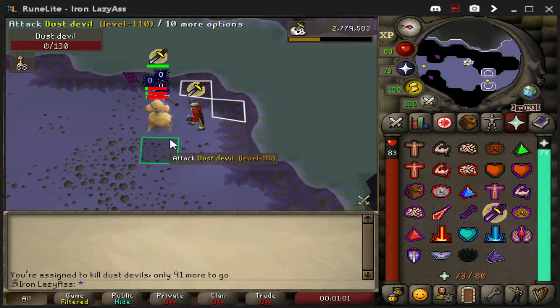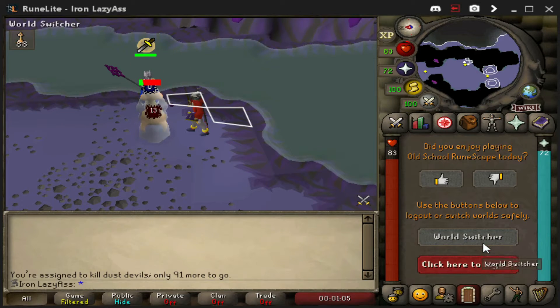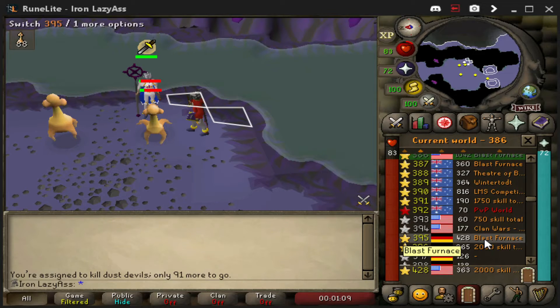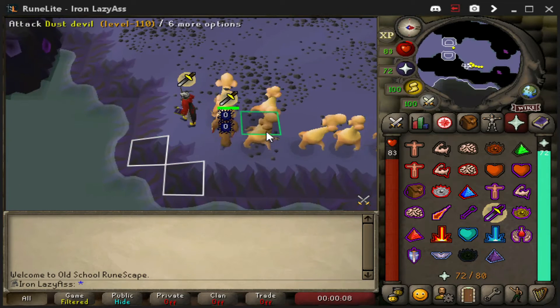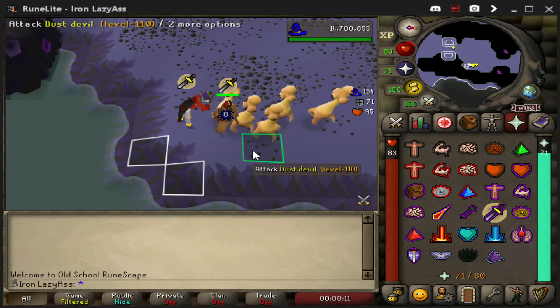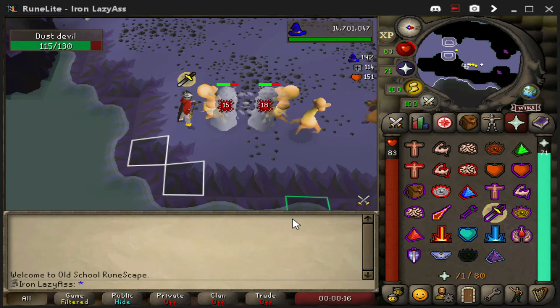You will find that no matter what world you go to, you will generally see people who have grouped up a bunch of Dust Devils. There's just two left here, so we're not going to bother with this one. And just like that, we've got a whole other world of prepared Dust Devils. This can greatly increase the efficiency, as you don't have to spend any time luring parties together.